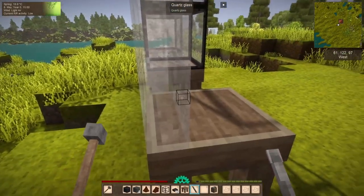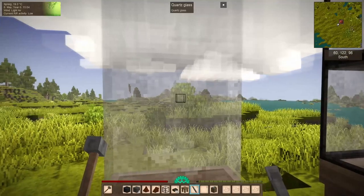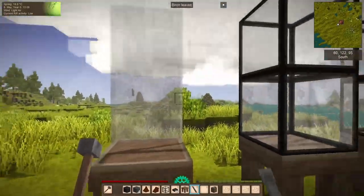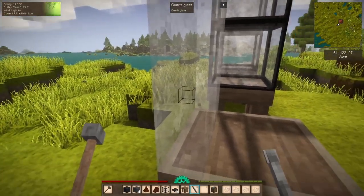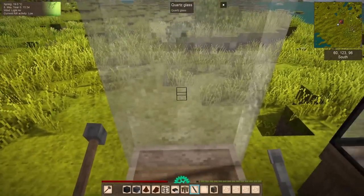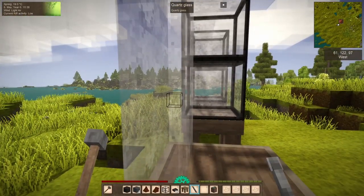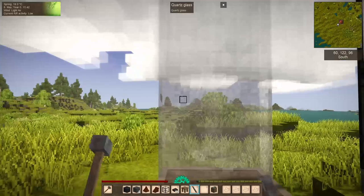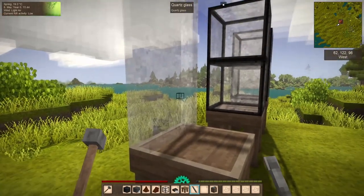Once we've got this down to four voxels thick, we can stop there for the thinness — it'll work perfectly fine. On my survival world I went for three voxels thick, which gives a bit more wiggle room for where you can point your cursor to carve drifters, bears, wolves, or whatever falls in there. Three voxels thick is as thin as I know I can get away with without letting water start flowing through our little hole.